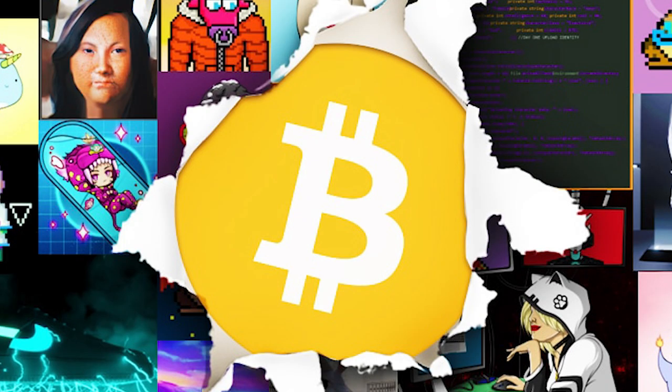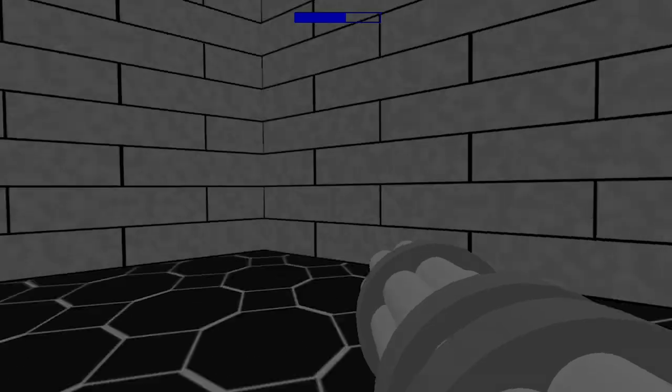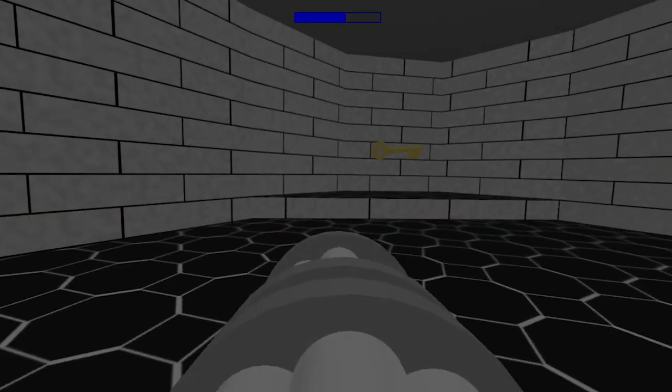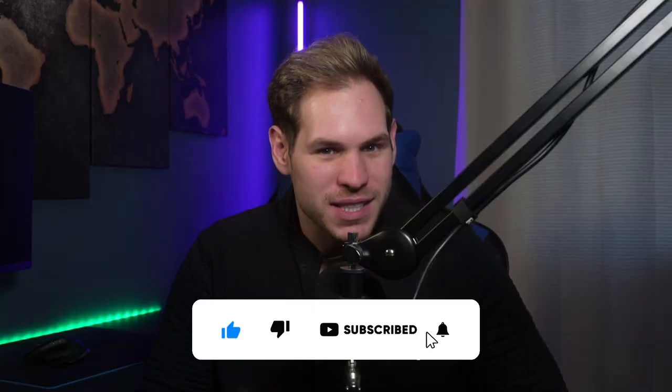This is probably not what Bitcoin creator Satoshi Nakamoto had in mind when he created Bitcoin, but thanks to the Taproot upgrade and the controversial Ordinals project, which lets people store unique assets on it, similar to NFTs, you can now play the unofficial clone of the iconic 1993 first-person shooter Doom on the blockchain. I even tested it out, and I'll put a link in the description below if you guys want to try it as well. The game is inscribed on Bitcoin as inscription 466 and can be played with a keyboard and a mouse.